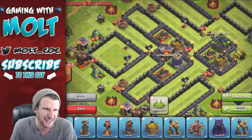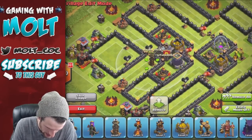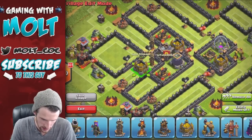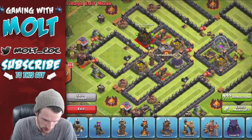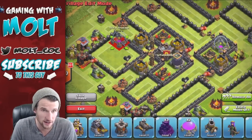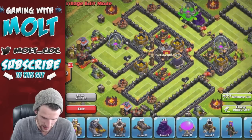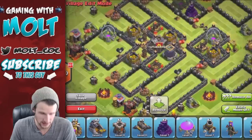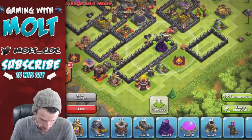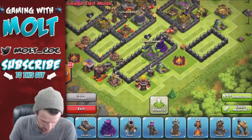We're going to bring in our tesla right here and another tesla right here, and then we're putting our gold in here and our gold in here. Then our last elixir storage over here in the corner. We are going to put a wizard tower right here and an elixir storage right next to it, and then a wizard tower right here and an elixir storage next to that as well.